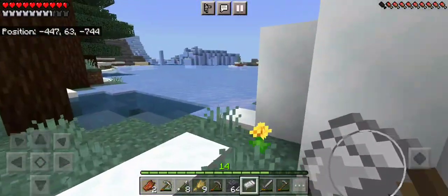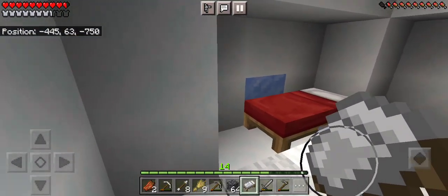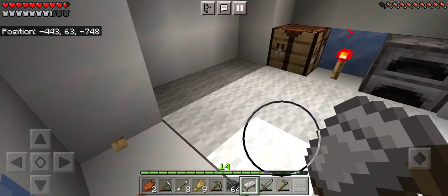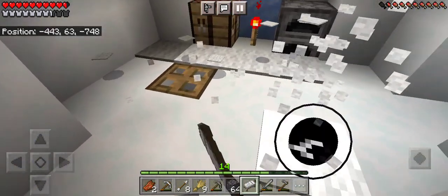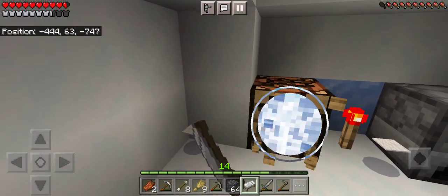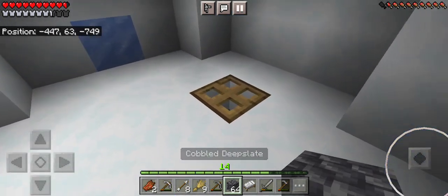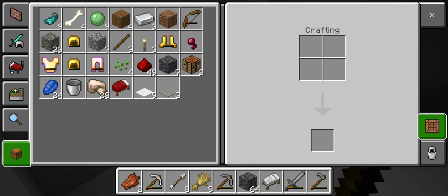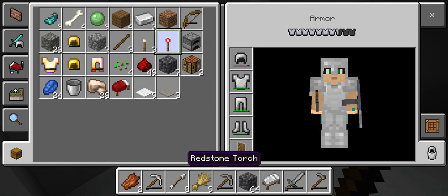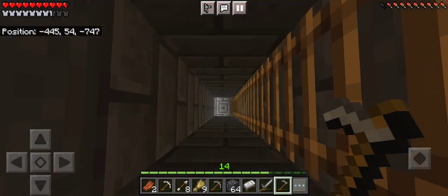It does look like an igloo! Yes, it is — here's the entrance to the igloo. Oh, this is nice! I could use a red bed. We'll totally take the carpet. I didn't realize there was a basement — I thought there might be but didn't see it. Let's take the furnace and the redstone torch. It's been a while since I actually explored an igloo, so we'll see what's down here.